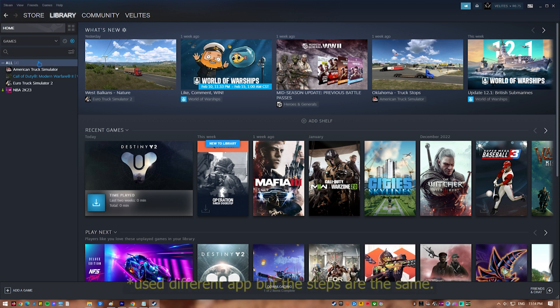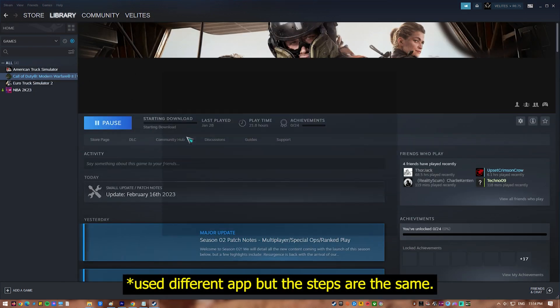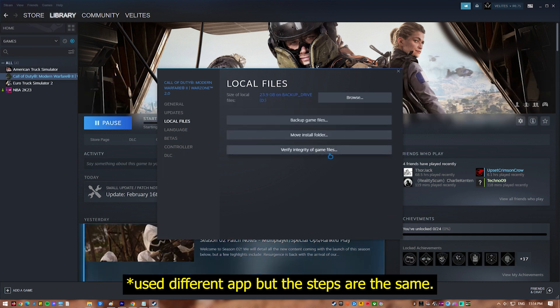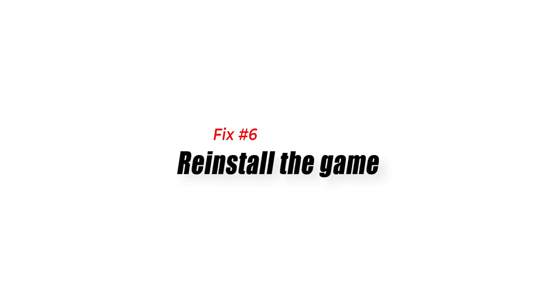Fix five: Repair Seven Days to Die using the Steam client. It's possible that the Seven Days to Die FPS issue is caused by a corrupted game file. To fix this, you will need to repair the game using the Steam client.